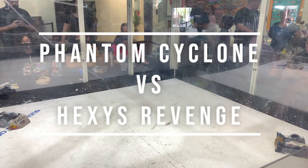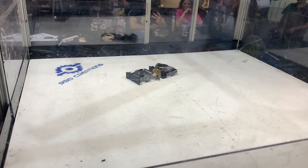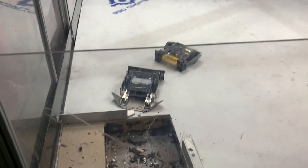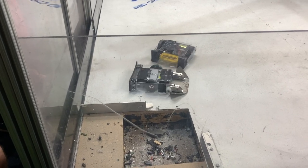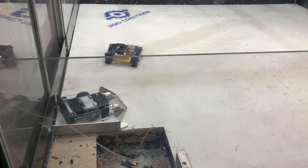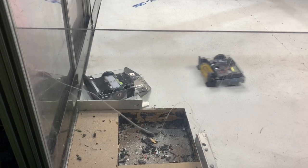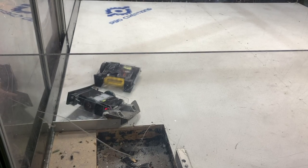This next fight is the finals for Beetleweight — Phantom Cyclone versus Hexy's Revenge. There were a few robots that had to forfeit in between. Hexy's Revenge is a pretty low wedge, so I line him up against the wall and was able to get under them because of my small wedgelets in the front of my 3D printed frame. I'm being quite cautious because I don't want to go into the pit myself — that would be a terrible ending. I move myself over to get a better position and have a perfect swish right into the pit. You can see the titanium sparks from his wedge, and as this nice pop finally gets him right into the pit, I get first place in the Beetleweight category.